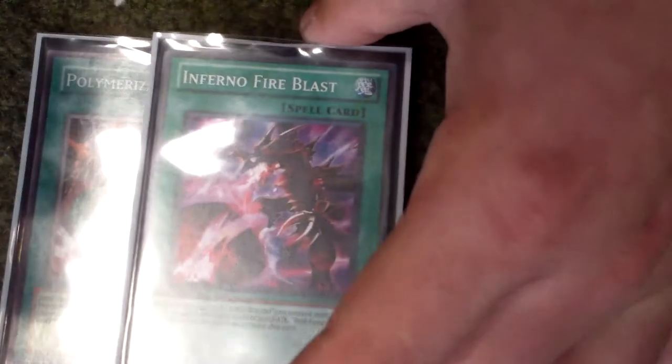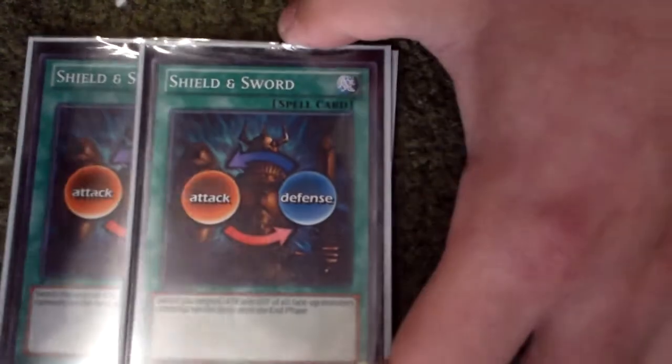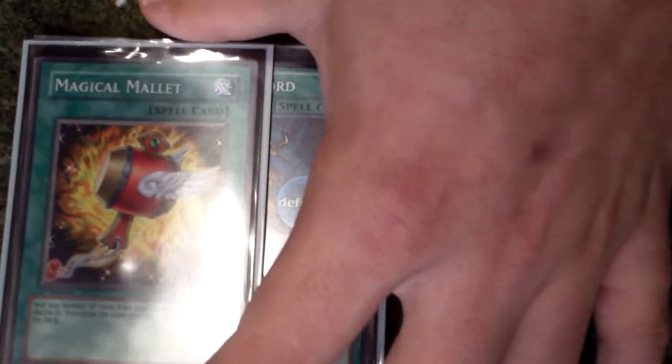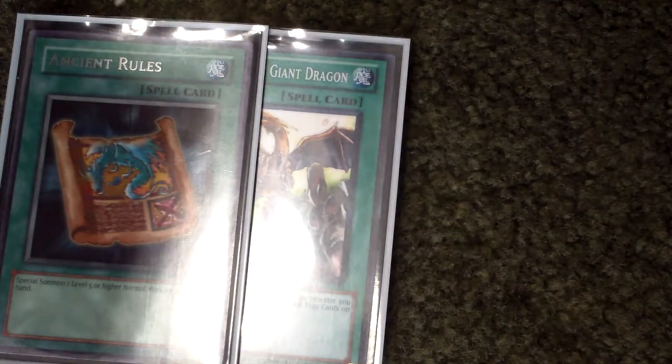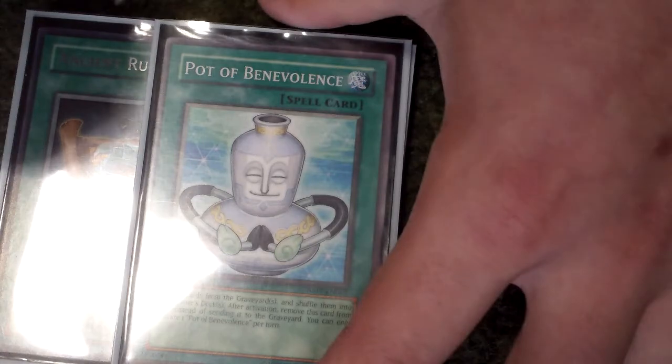Now for Spells, one Polymerization — the alternate art one looks really cool, from the TV show, doesn't look too bad. And then Inferno Fire Blast — everybody knows how that one does, freaking cool. And then two Shield and Sword — also really good. And then one Magical Mallet — also really good. And then one Wingbeat of Giant Dragon, one Ancient Rules — you guys know Ancient Rules, and there's a bunch of normal monsters in here too. And then one Pot of Benevolence — I don't know how you pronounce that, but yeah, that's basically it for Spells.